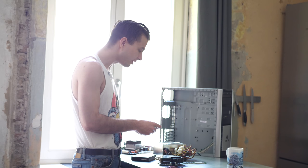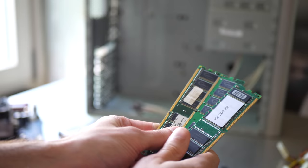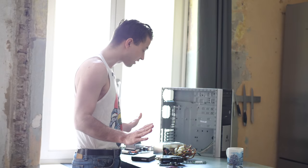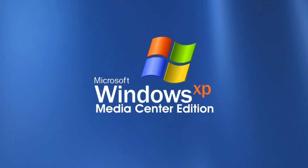Originally I had one gigabyte of DDR 400 RAM, or maybe DDR 533. With Vista coming and requiring more memory, this build was upgraded to three gigabytes for Battlefield 2, and then to four gigabytes for Windows Vista. But by then I'd already bought a completely different PC — that was when I upgraded from a Windows XP Media Center Edition PC to my Crysis rig, about three years later.